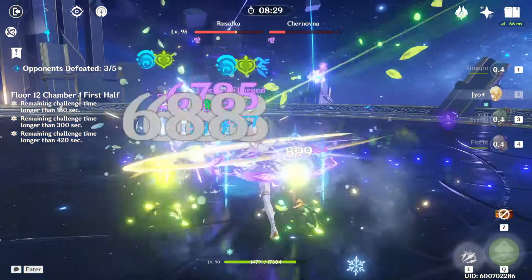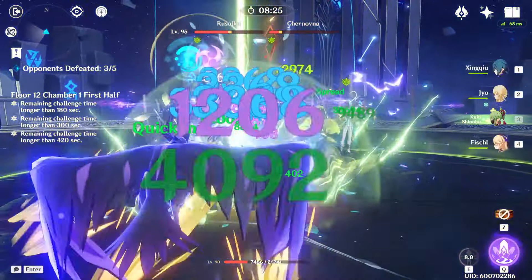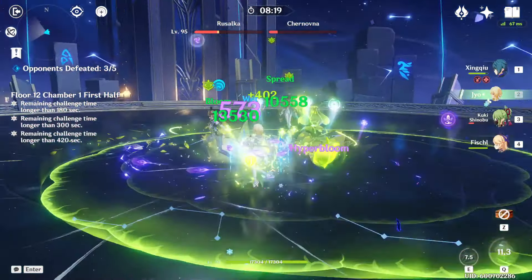One last team comp I want to highlight here is a Hyper Bloom team. This family of team comps is what worked best for me when I excluded team comps that use Sucrose or Kazuha, so Hyper Bloom is what I recommend if you don't have either of those strong Anemo groupers.